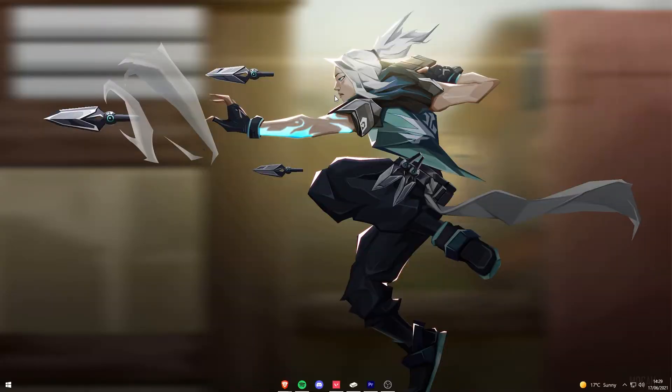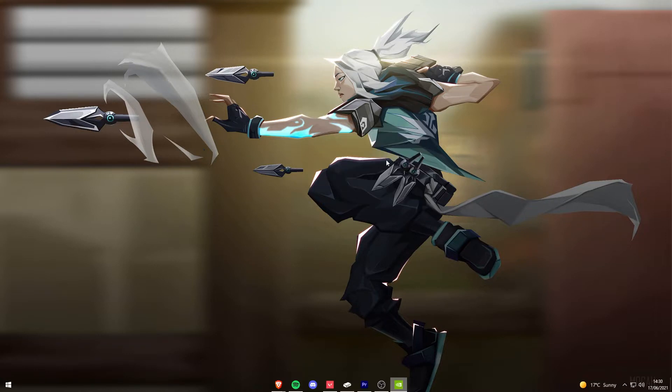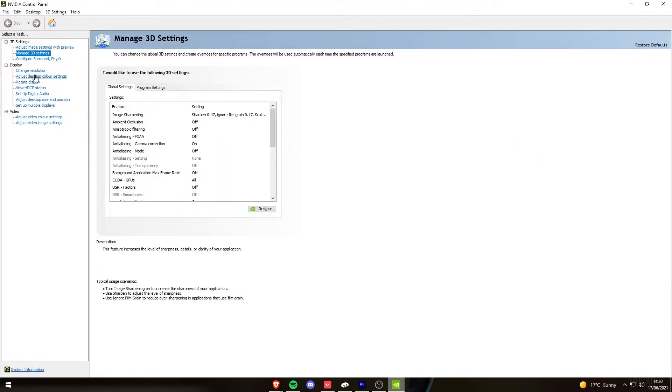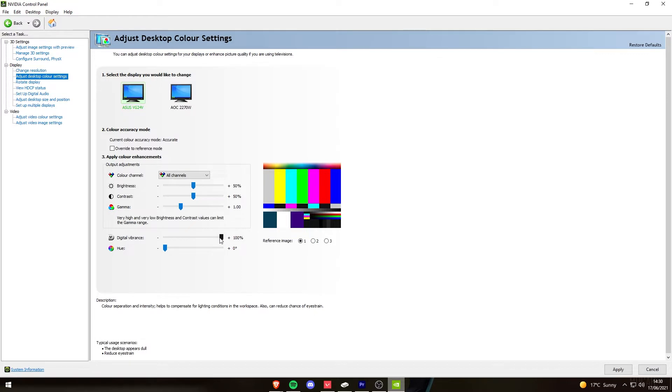The first way is by going onto your desktop, right click, go on the video control panel, and it should pull up this. So what you do is you go to adjust desktop colour settings, and here where it says digital vibrance, you just turn that up as much as you want. I don't know if it shows on the recording, but it changes it.